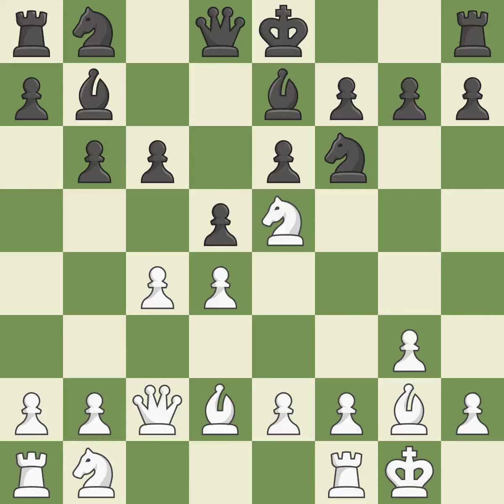Castling gets the king to a safer square, out of the center of the board, while also developing a rook. Castling kingside tends to be safer because the king is further from the center. This provides an equal exchange of pieces.